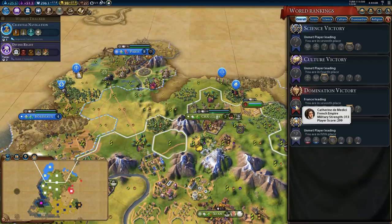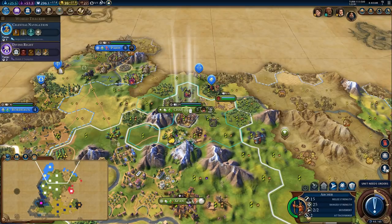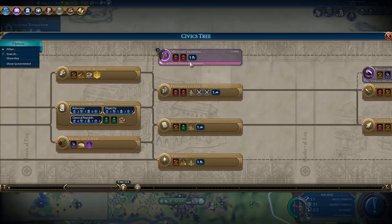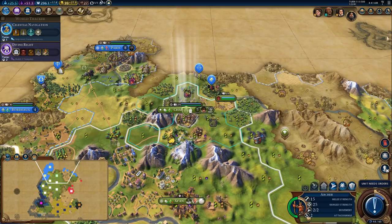I need this but I don't have enough gold, which means I need to quickly finish Divine Rite and go for Mercenaries. Do I have enough time to get Monarchy first? I kind of have to have enough time — if I don't have enough time, I'm just dead.